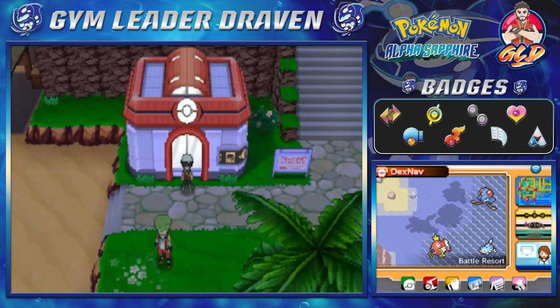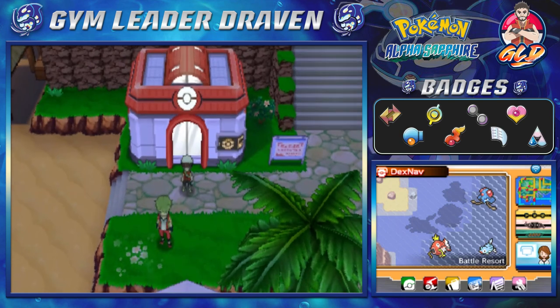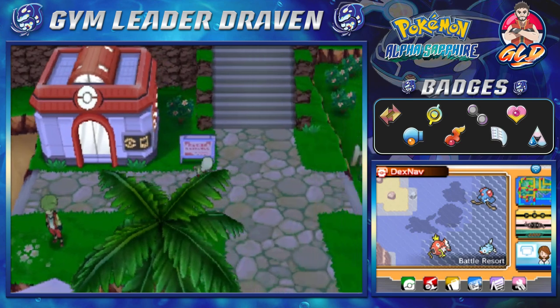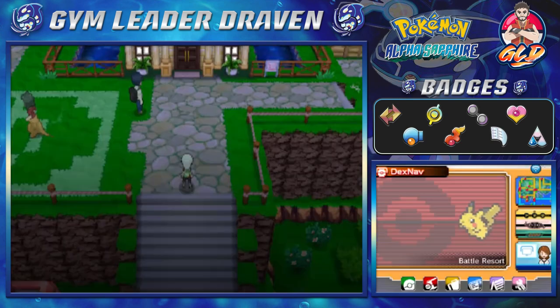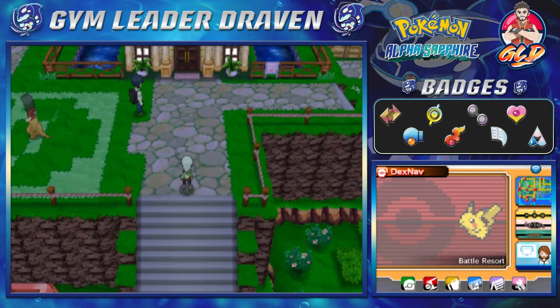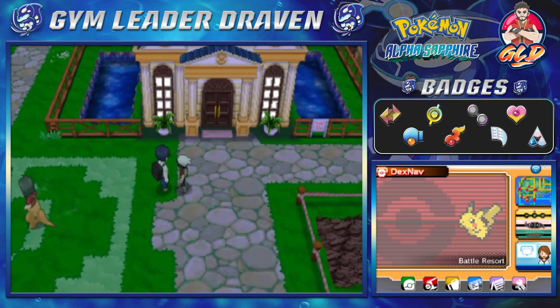What's up guys, it's me your host Draven, and welcome to another episode of our Pokemon Alpha Sapphire walkthrough. We are in the Battle Resort yet again - this is the second episode of the Battle Resort, and what we're going to be doing now is taking a look at the exterior or interior portions. There are a few places we didn't visit.